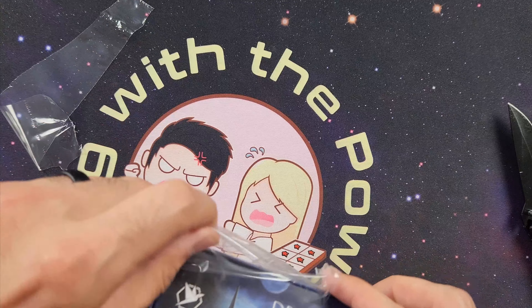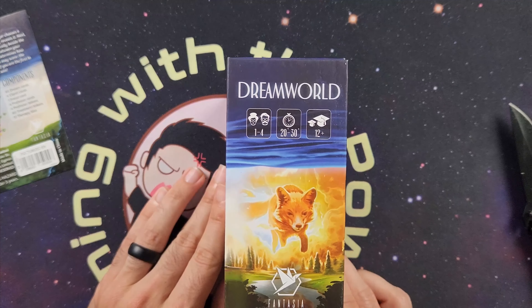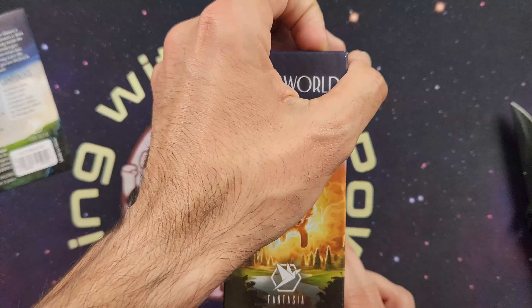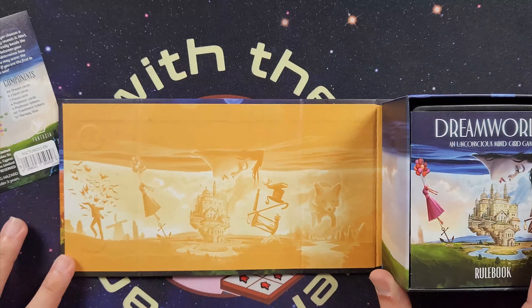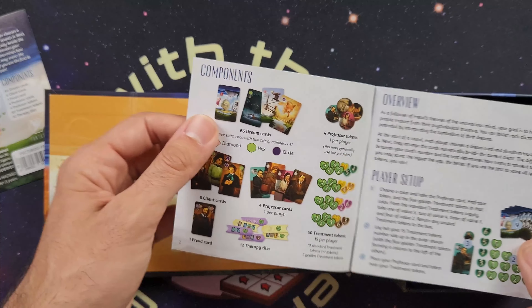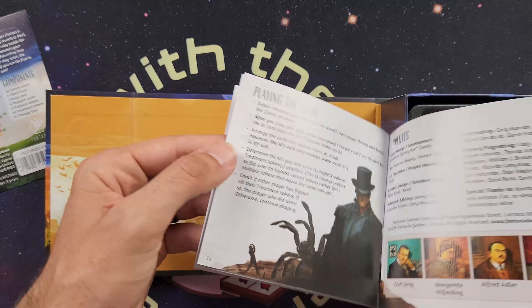Sierra is going to bust open the box — it's a magnetic box. There's a cool little side panel there. Here's the rule book — about 15 pages, small little rule book, though they are like a quarter of a normal page size. But it's got everything you're going to need to play the game. This is a game for one to four players, 20 to 30 minutes, and ages 12 plus.